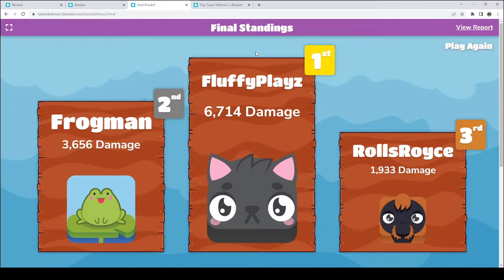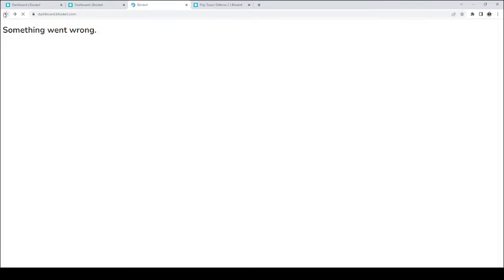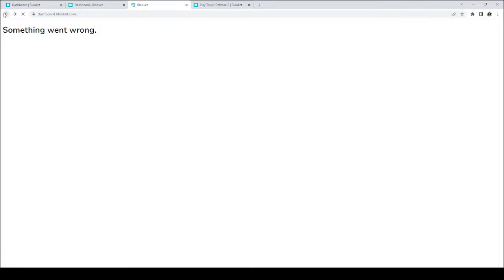Rolls-Royce, good job on third. Frogman, good job on second. Fluffy Plays, good job on first with 6,714 damage. Frogman second with 3,656 damage. And Rolls-Royce in third with 1,933 damage. Awesome job, everyone. Round of applause for everyone — way to go, guys. Thumbs up if you are ready to go ahead and switch on over to a short trivia. I'm just going to catch up on chat for just a quick second. Love the clapping.